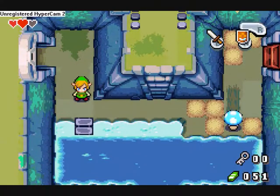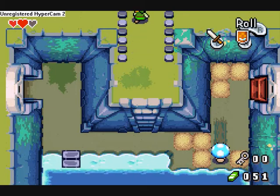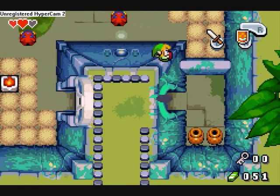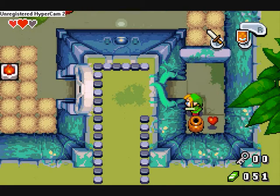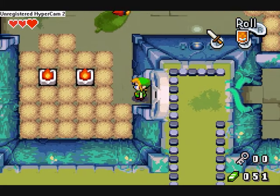Hello and welcome back to the Legend of Zelda Minish Cap playthrough with me, Johnny Monkey. Last time we opened a door, now we're in another room! In all seriousness, we're continuing our trek through Deepwood Shrine — in other words, dungeon crawling.